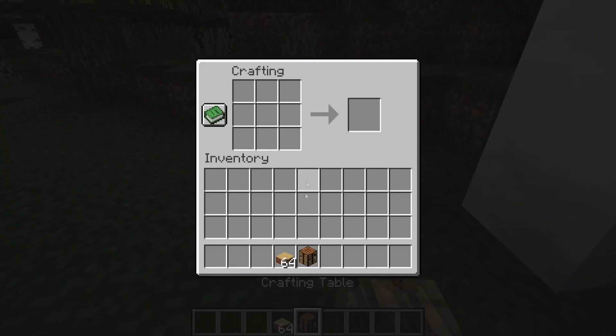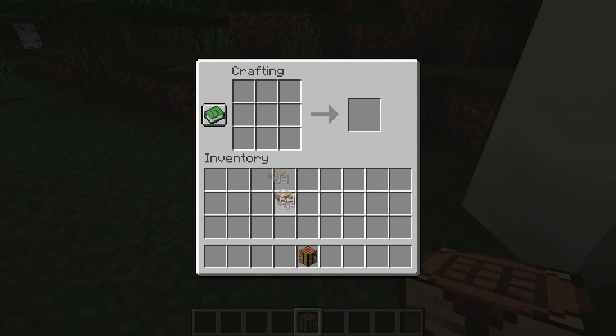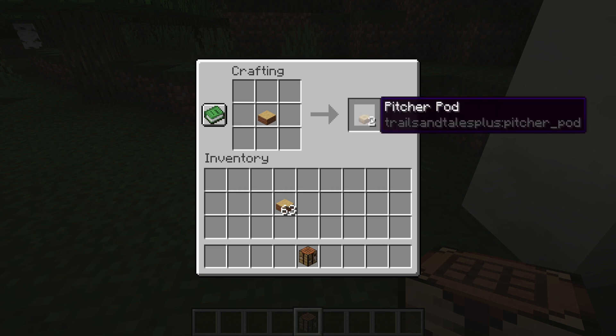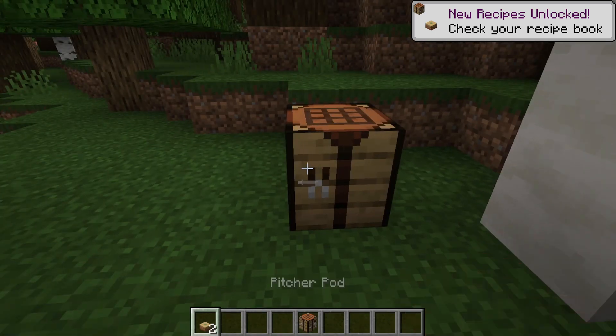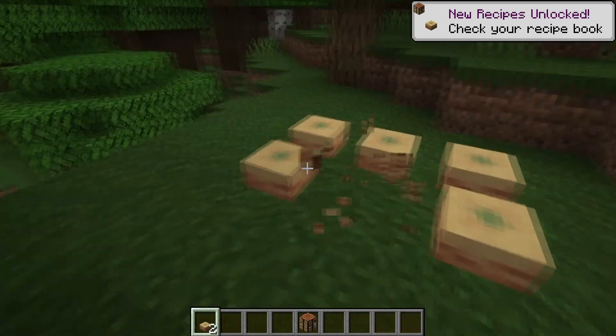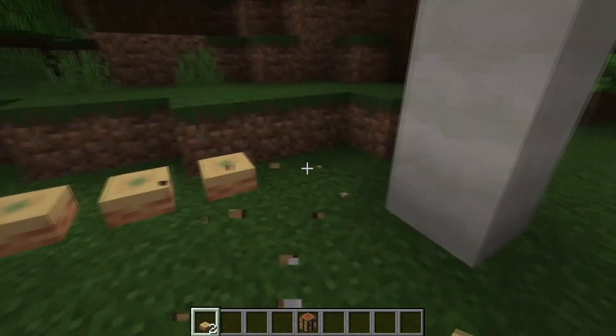The next thing within this update is picture pods. In the last update we added picture slabs — now you can put one picture slab in the crafting table to get two picture pods. These picture pods can be placed down in the world just like most blocks, and they have a unique use.